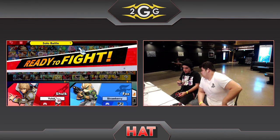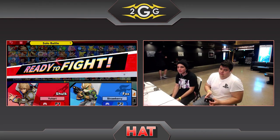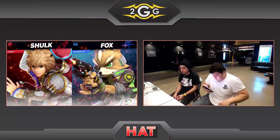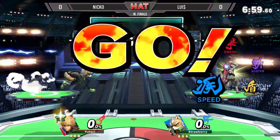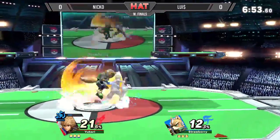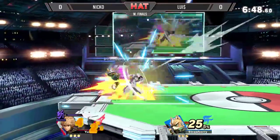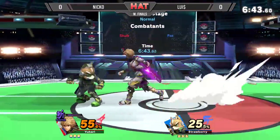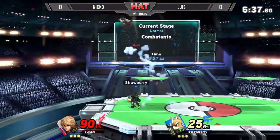Going into game one, catching Louie with these big Shulk boxes doing a lot of damage. The buster — four different parries on that rapid jab — still didn't get him anything though, but it's intimidating at least.